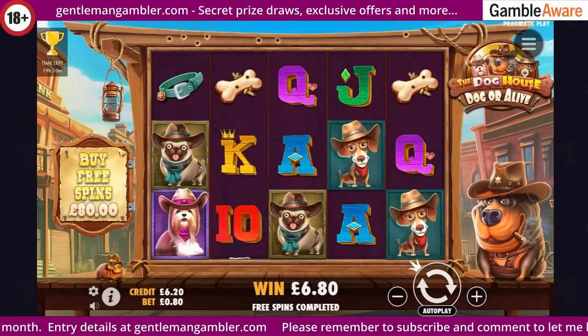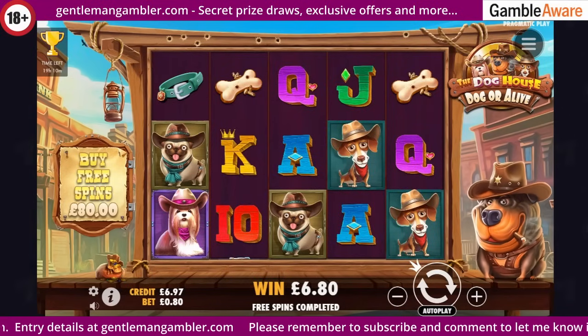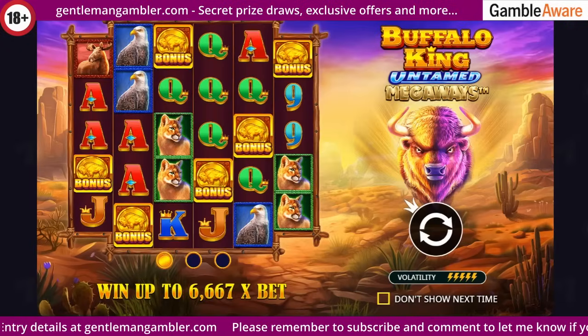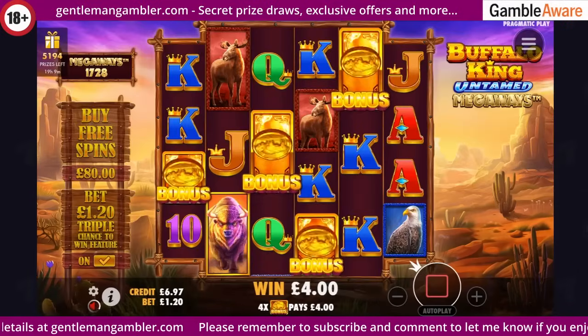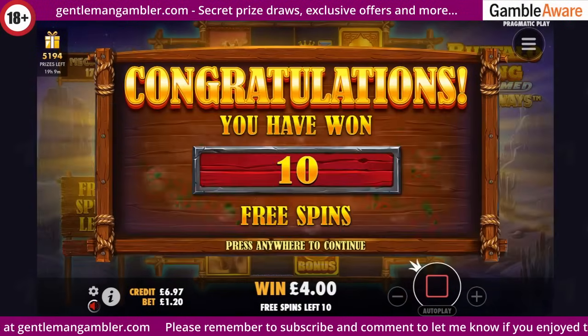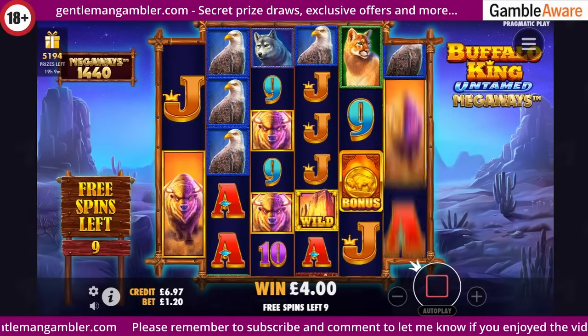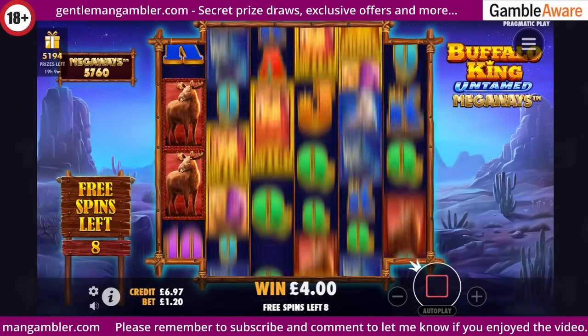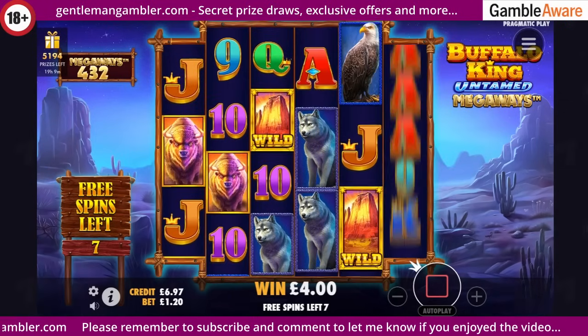I'll let it add up - I'm not having a press, let's move on. Next up, Buffalo King Untamed Megaways. Here we go - sort of the same game, they just turned it sideways really, and then did a slight alteration with the multipliers.